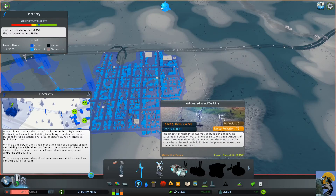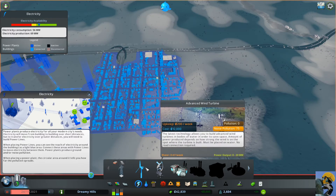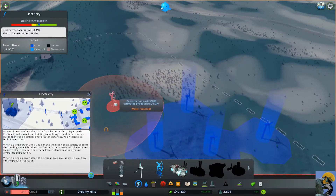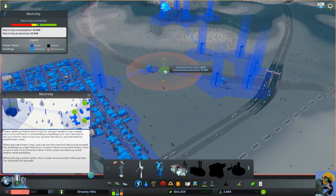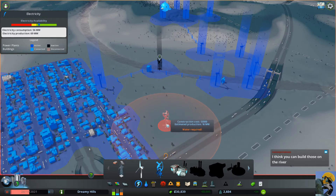Let me check out advanced wind turbines — they're double the cost but can do more than double the power output. They cost a lot to maintain though. They require water — oh, you have to build these on a river, not on a hill. I can build one here on the river. Unfortunately they don't get maximum wind here, but fifteen milliwatts is pretty good — nearly double what I get elsewhere. I'll just build it here on the river.